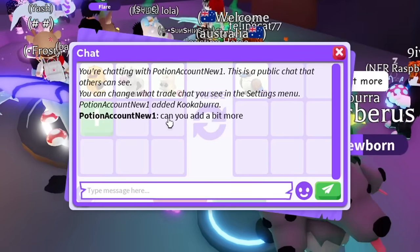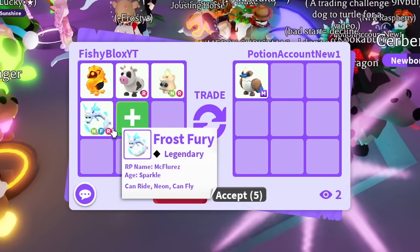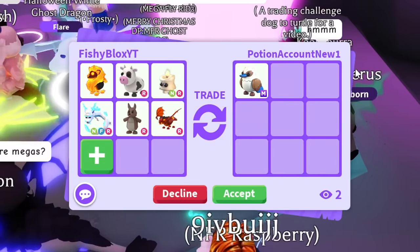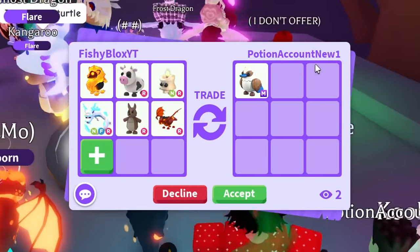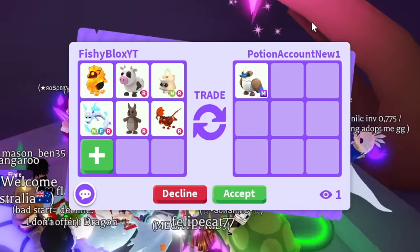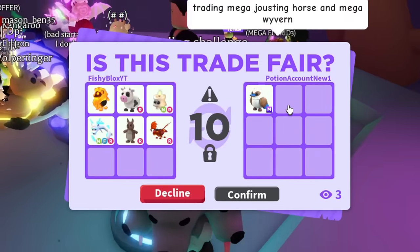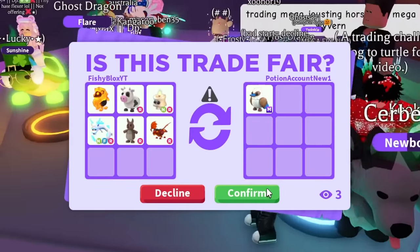They ask me to add a bit more, so I upgrade the trade with a neon frost fury, a kangaroo, and a lava dragon. They seem to be thinking about it. I'm so done searching — after this pet I might take a break and finish in the morning. The update released at 11 AM my time, so if I sleep five hours I'll still have five hours left. It looks like they might accept — this could be the hardest pet, and the jellyfish might also be tough.